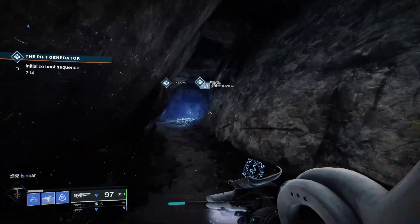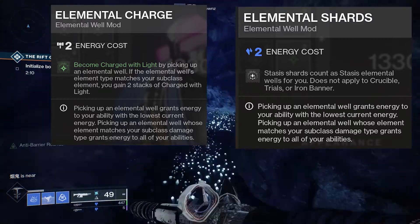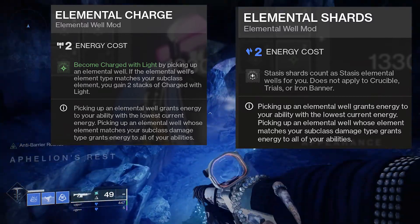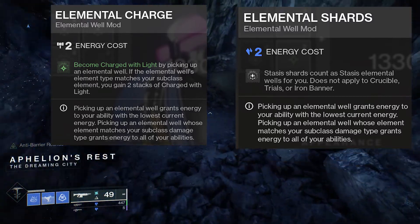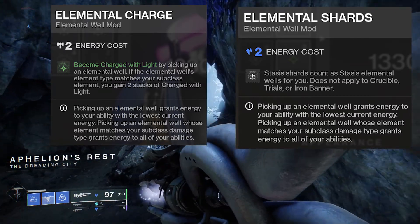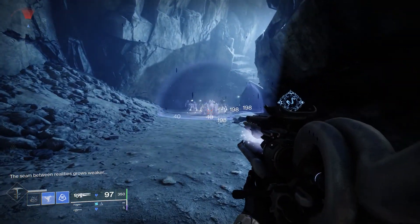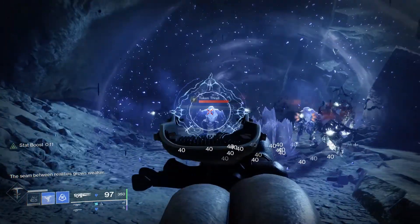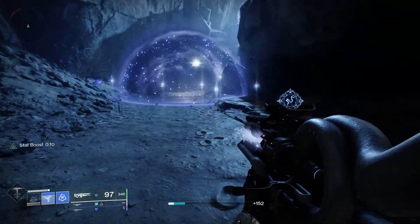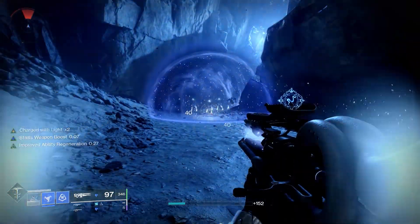For this method, we're going to need Elemental Shards and Elemental Charge. All Elemental Charge does is make your shards think that they're elemental wells. So you pick up Elemental Charge, stick that on somewhere, and all the shards you collect are going to act like wells — so you become Charged with Light. All these shards here can instantly make me become Charged with Light.